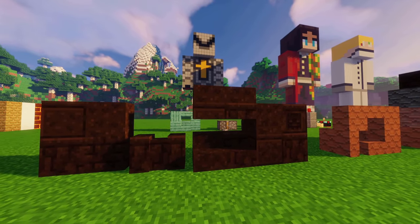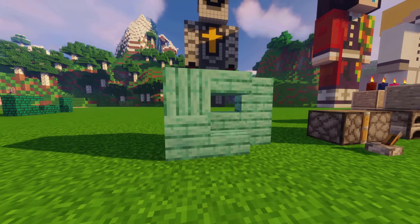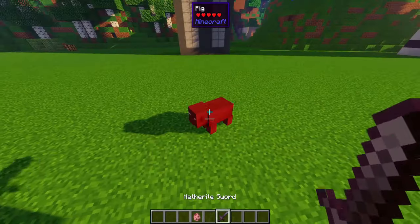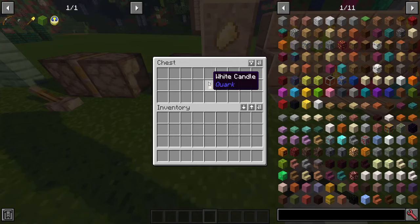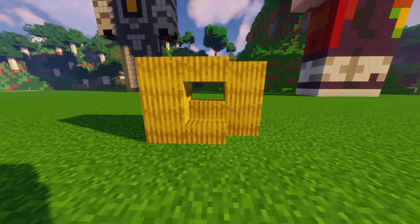Soul sand bricks. Stained planks in every color with a full set. Sturdy stone made out of cobblestone and normal stone — cannot be pushed by pistons. Pigs now drop tallow, which can be used as fuel for furnaces or made into candles in every color. They drop like sand. Thatch made out of wheat.